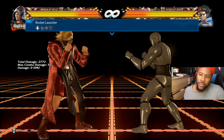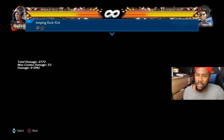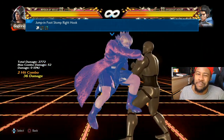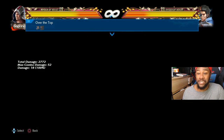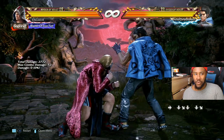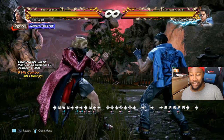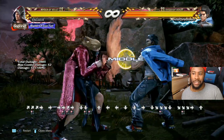Quarter circle forward is a good move - a nice mid. He's got the toe kick as well, though I didn't really want to teach that - it's a nice low but can be seen. This is also a good pressure tool. He has a launcher from full crouch with down four two, and then you could do down one just to check the opponent or down four one to see if they're going to do a get-up kick.